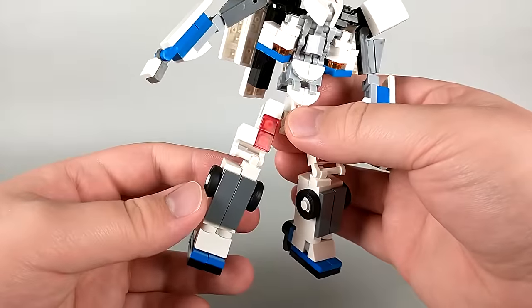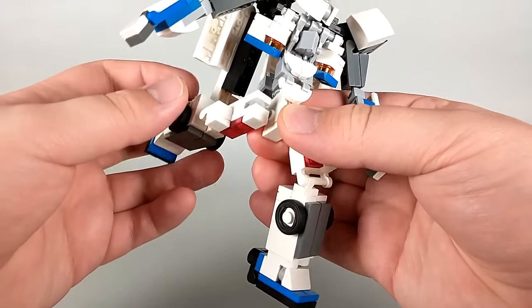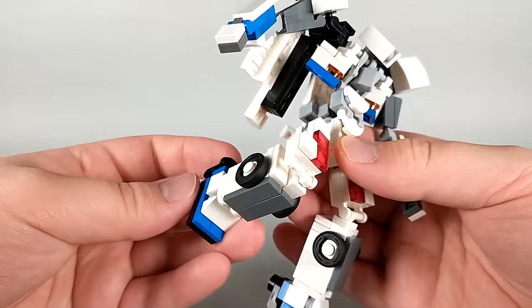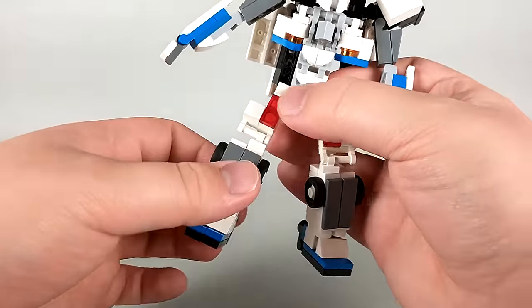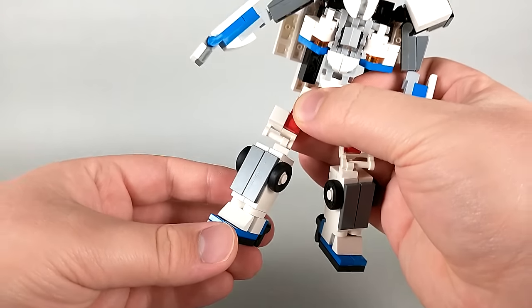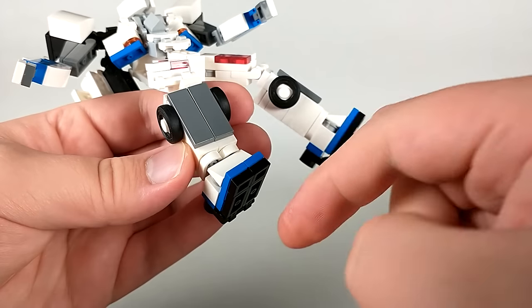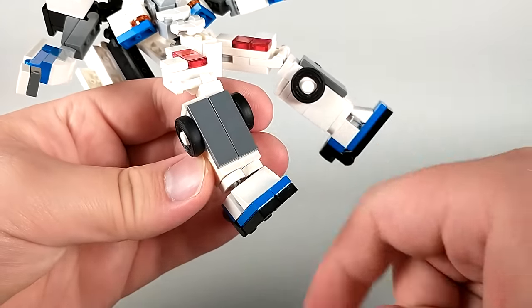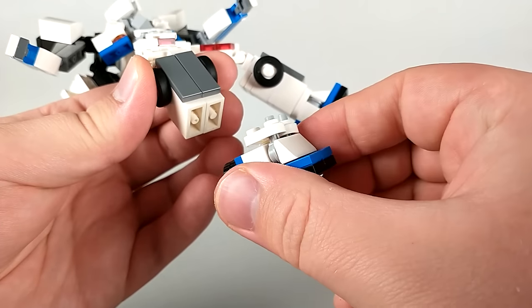At the hips he has a universal joint which can go in and out as well as forward and backwards. He has a 90 degree bend at the knee but unfortunately there is no thigh swivel. However there is a swivel under the knee which can help make his poses look a little bit more dynamic. Then at the feet he has an ankle tilt which kind of plays with the tolerances of the transformation, but if you bend it too far it is really easy to just pop the foot off.